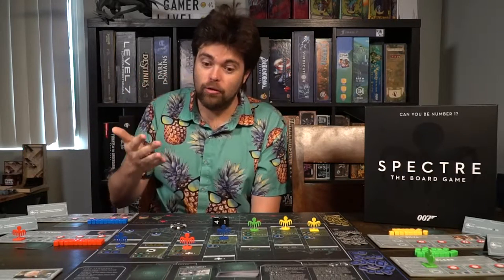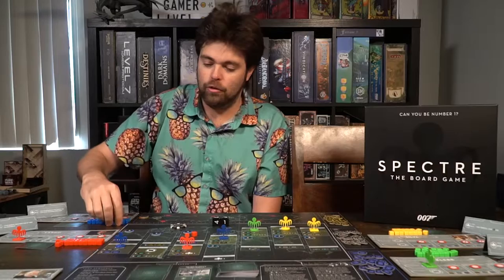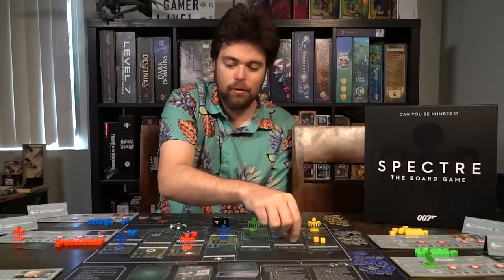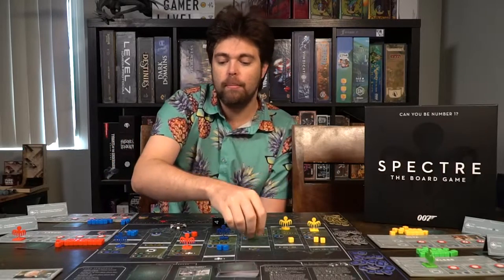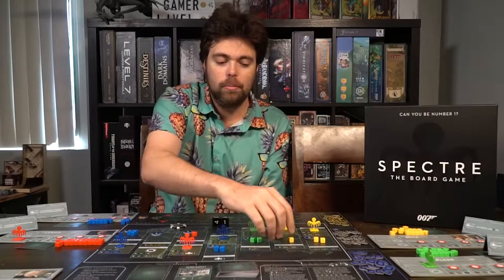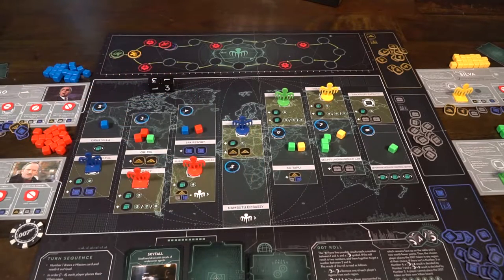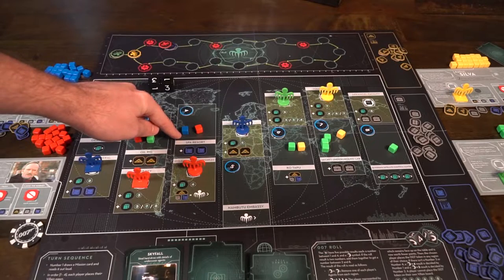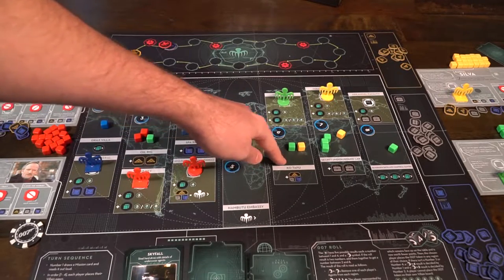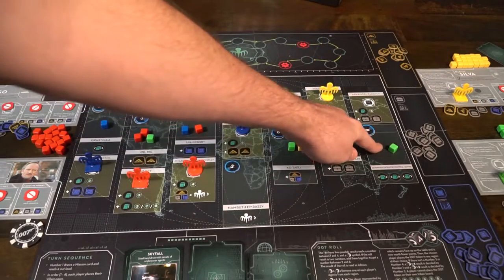After placing villains and henchmen and putting cubes on the board based on which spaces you landed on, you move on to checking for each majority. Majorities are determined by whoever has the most cubes in each numbered area — for example, blue might have the most cubes in area two and get that majority marker, red takes four, blue takes five, green takes six, yellow takes seven and eight. You then gain the benefit for each majority bonus: some give resources, others let you move cubes around, et cetera. Once all majorities are resolved and their benefits gained, you move on to resolving the mission card.